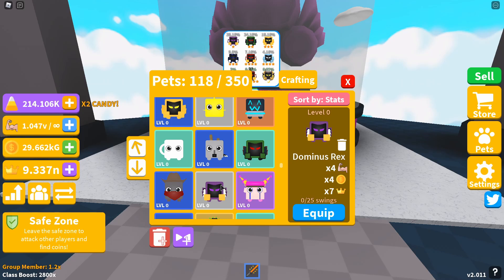The first pet in this egg is the Dominus Rex, giving you a 4x strength and coin multiplier and a 7x crown boost. The second pet is the Dominus Missa, giving you a 4.7x strength and coin boost and an 8x crown boost. The third pet is the Dominus Eris, giving you a 5.52x strength and coin boost and a 9x crown boost.